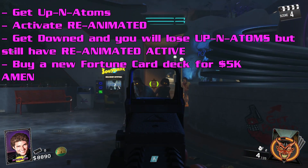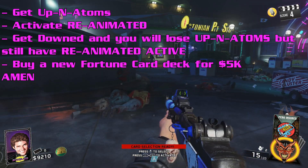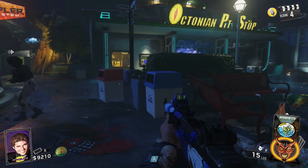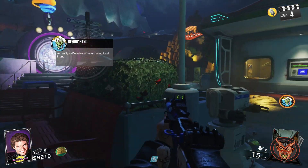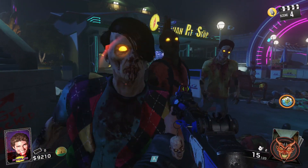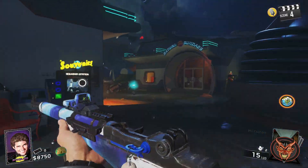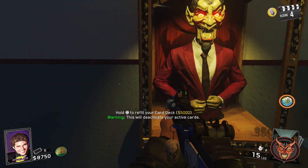The second thing you want to do is fill your card deck so you can activate the reanimated card. Once your reanimated card is active and you have Up and Atoms, all you're simply going to want to do is take it down — either cook a grenade or let a zombie down you. You will lose the Up and Atoms but will still have the reanimated card active.